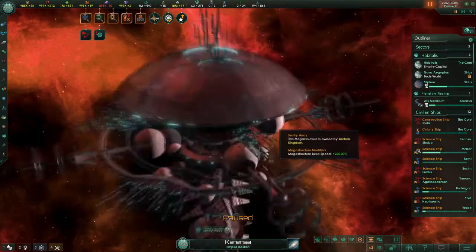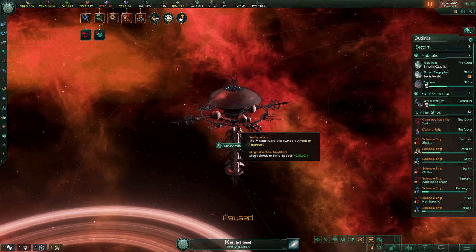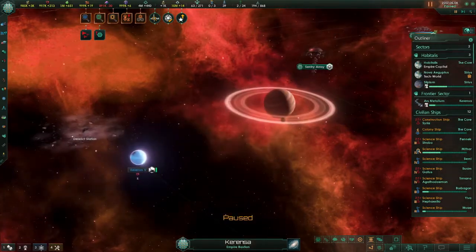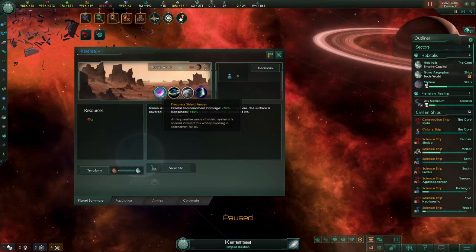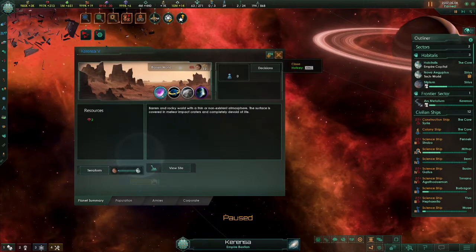We have our sentry array, which lets us see everything — not just the empire, the galaxy. Our eyes see all; none can hide from us. And over here there's also a planet, but it's not just a planet — it's a planet with a precursor shield array. Nice stuff, gives a good bonus. I'm cheating anyway, but I like the aesthetic. I'm a sucker for that.